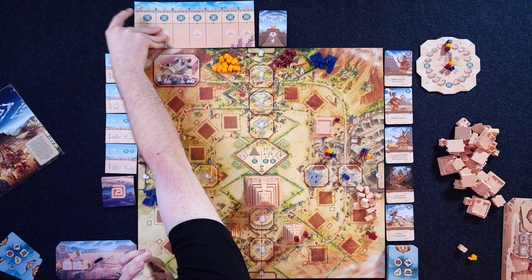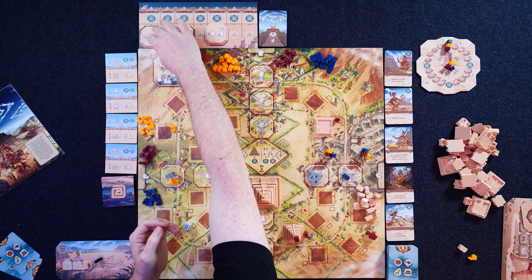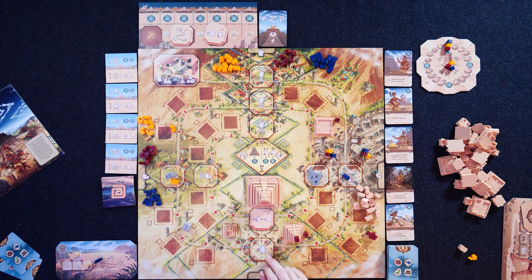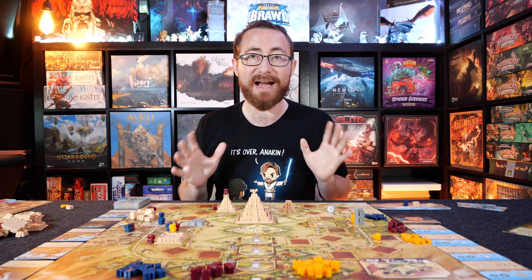There are also special action tiles that go on the board. When a certain number of pyramids are built, you slightly modify the various actions on the board. For example, when you put a tile on the board, you add it to one of these spots where you can discard two cards to draw four - so instead of drawing two cards, you modify that action spot. When you build the first, third, and fifth pyramids of the game, you're modifying action spots on the board, giving you a slightly different puzzle to juggle.